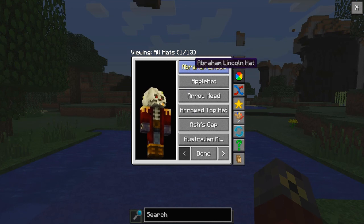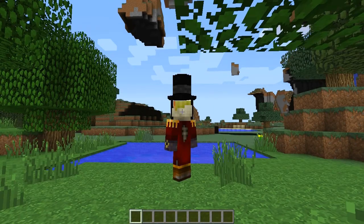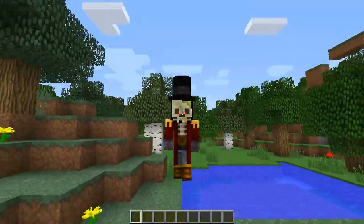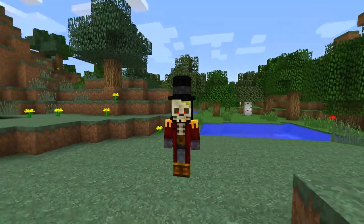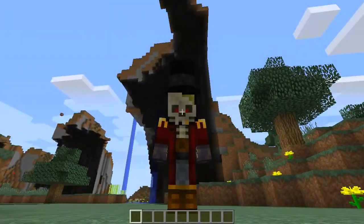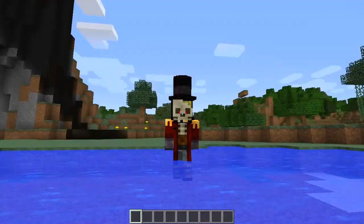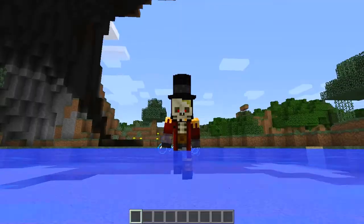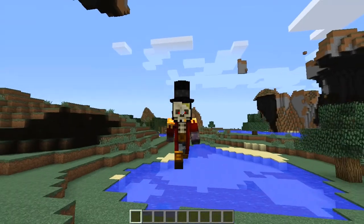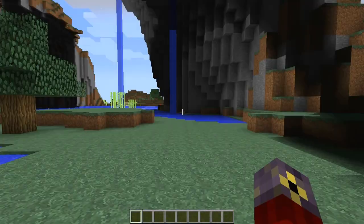When you first get the mod, you actually have the Abraham Lincoln hat installed by default. So I can go ahead and hit that. Oh my god, it's bloody awesome — look at that, I look sexy in that! As you can see it's a really cool animation. When you spawn in, that is the default hat you should be wearing, though I'm not 100% sure — you may not even have a hat installed when you first get it.